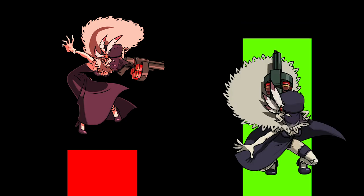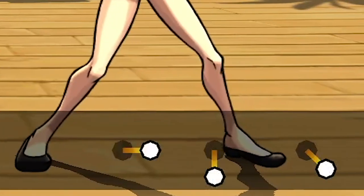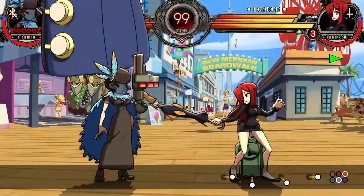Using counter is always a gamble, but gambling is bad, so what we're gonna do instead is take calculated risks — minimizing our chances of getting punished while maximizing the probability of triggering counter. For the former, there is a simple solution: calling an assist as you input counter. Simply inputting forward down forward assist macro will call an assist at the same time you do counter. This makes it so that if you don't get hit in time, the assist will cover your recovery.